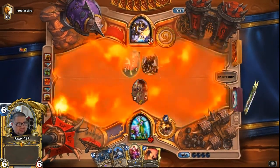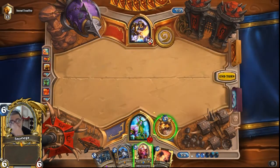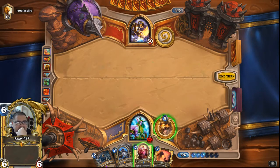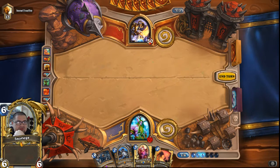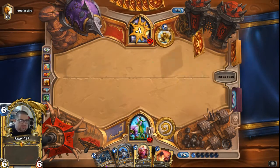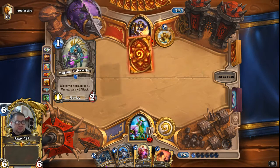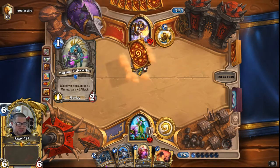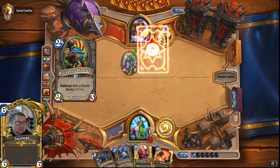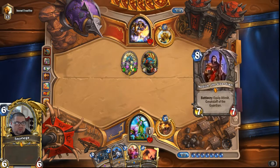Usually Paladins I face are Murloc Paladins; I'm not really sure what our opponent is playing. A big question here is: do I want to play Mind Control Tech on this board that's relatively empty? Since there's no real big pressure, I'm going to go ahead and just pass it. If there's a Micro-Trugle, Tech would die to Rallying Blade anyway. And there's a chance he goes wide on the board later, so you can get more usage out of something else.